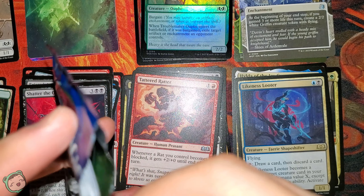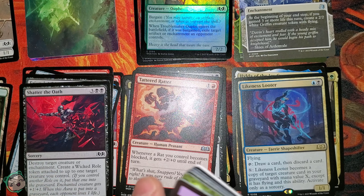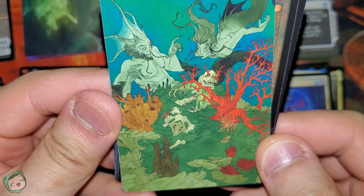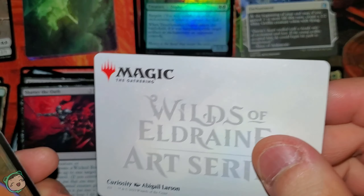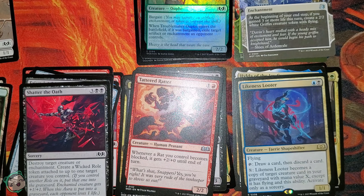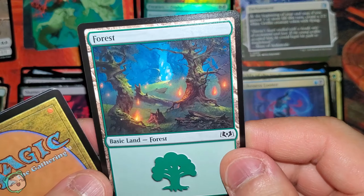Next pack. One of these packs, I'm going to get a clean tear — usually just rips less than halfway, but one of these days. The art card has beautiful art — I like it, it's different. We got Curiosity. The land is a forest — oh, it's a different forest.